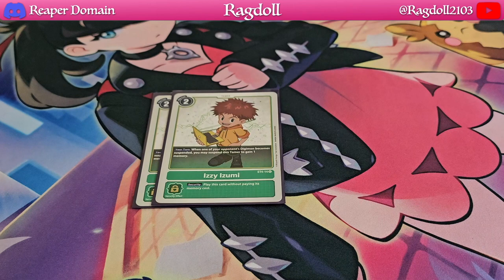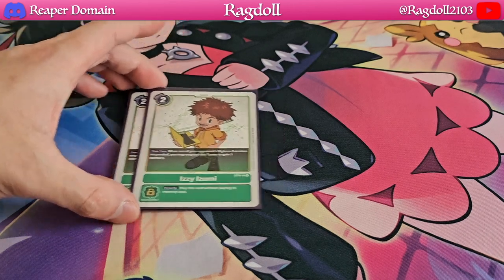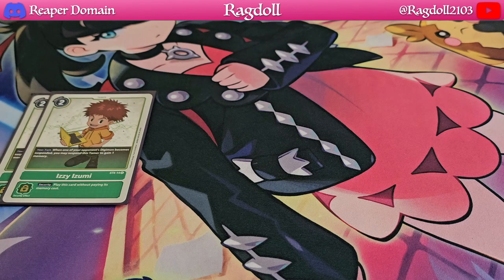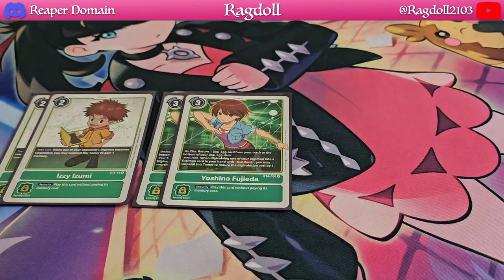Moving on to the tamers, we're going to be playing 2 copies of Izzy. Basically, when one of your opponent's Digimon becomes suspended, you can suspend this tamer and also gain 1 memory. Again, just helping out with memory gain — it's definitely well worth it.